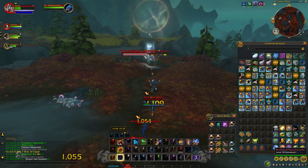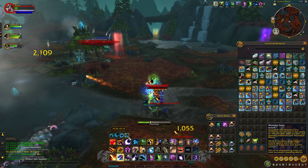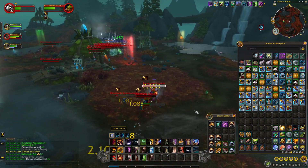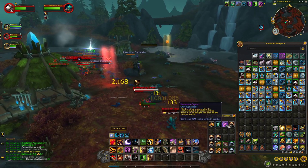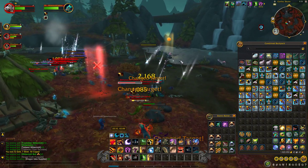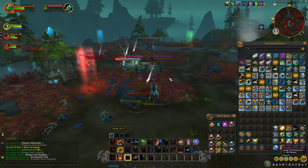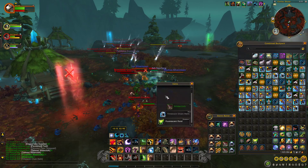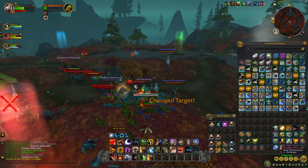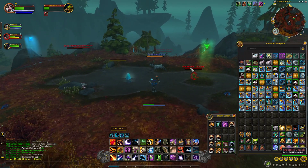With the cloth, the total is around 45k, and then 31k with the crystals, coming to about 75k gold an hour for this farm if you have disenchanting. If you don't have disenchanting, you'll be making about 35–45k an hour with the cloth at current prices.